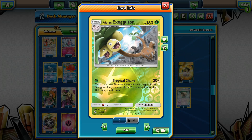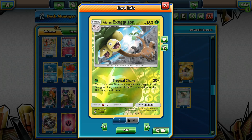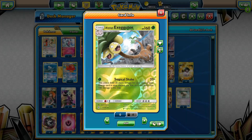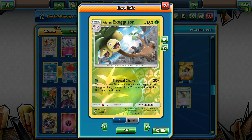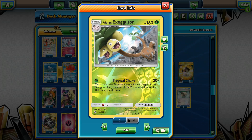Let's take a closer look at the Tropical Shake attack. It can basically hit for 20 plus 20 more for each basic energy with a different type in our discard pile, and we can add no more than 100 damage this way. So the whole idea for this deck is to discard some energy into the discard pile and use Tropical Shake with it — technically 120 for non-GX or EX Pokemon and 150 with a Choice Band against EX or GX Pokemon.